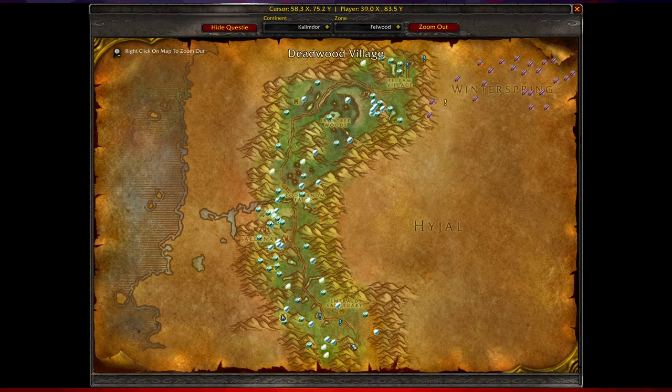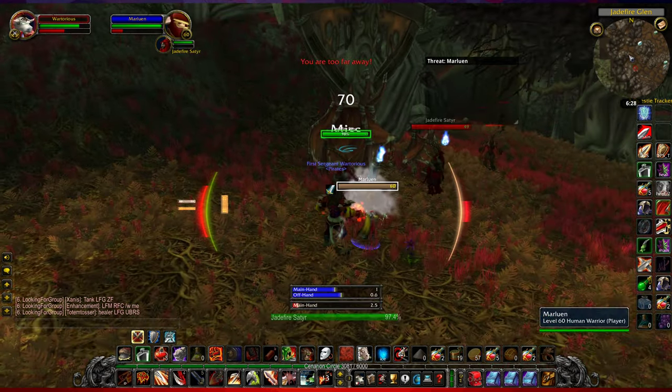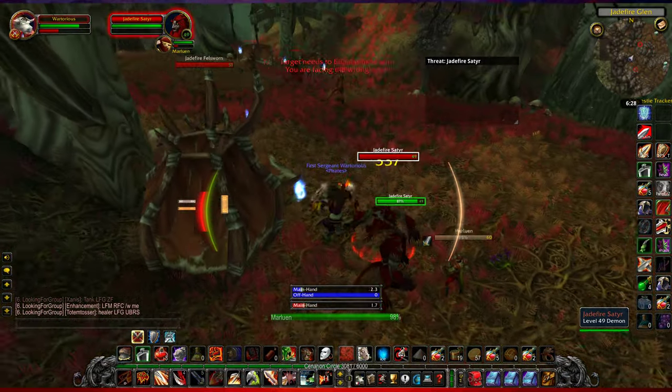There are also the Sated Cultists which are a bit further south, and while I haven't seen them drop at all, the slimes would hypothetically drop them too — though to be honest around this area humanoids seem to be your best bet.